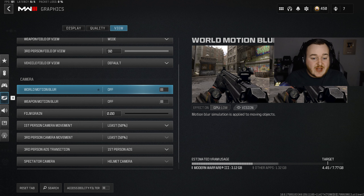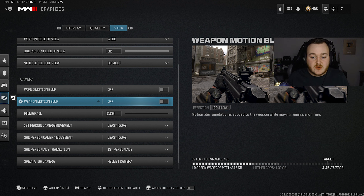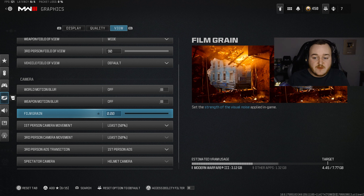Under the view settings, we have world motion blur and weapon motion blur — go ahead and turn these off. It's a huge disadvantage if you don't, because your game will start looking blurry when you're spinning around and your weapon will turn blurry. Same with film grain — turn this down. You don't want your game to look grainy because sometimes people hide in little spots and you might think it's a speck. No, that's a player and they're going to kill you. Small disadvantages like this can get you killed.